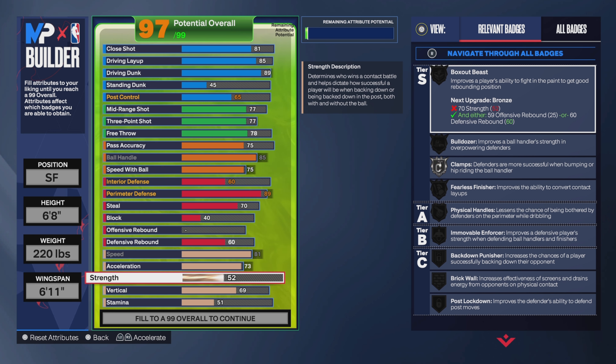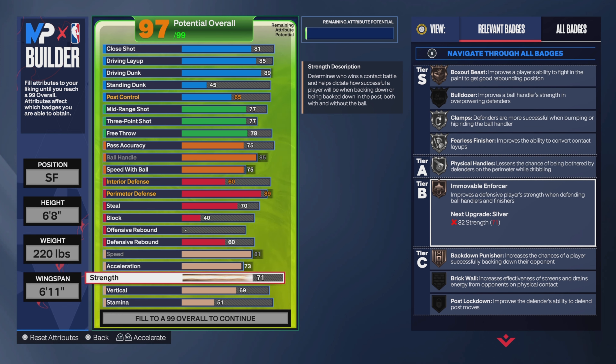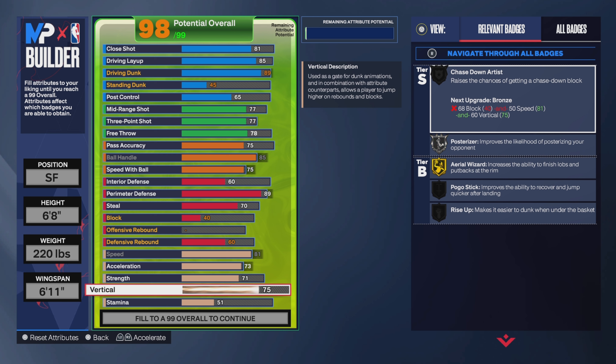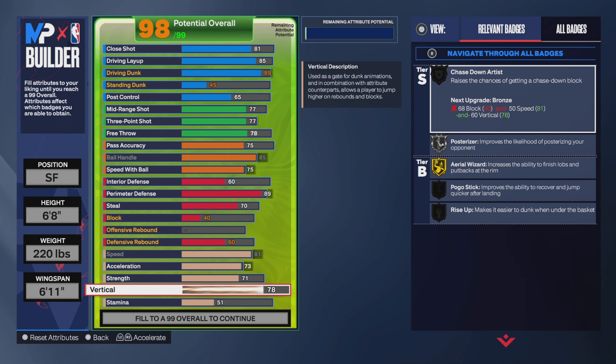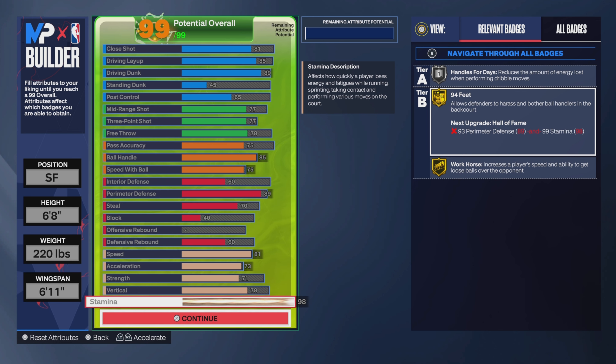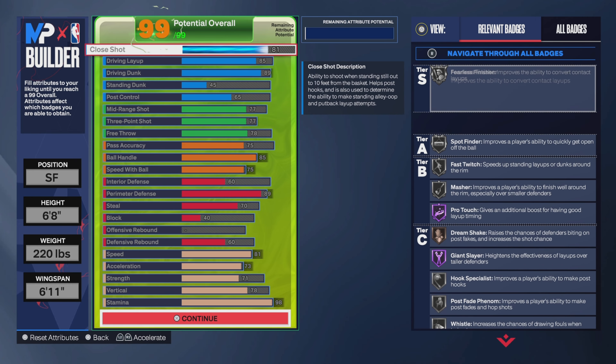For strength, you do need it for certain badges — you want to get Immoveable and Enforcer. Y'all gonna need Immoveable and Enforcer, and that's gonna be very important for playing defense. For vertical, go to 78 because you do want contact dunks — you need both contact dunk animations, so you need a 78. For stamina, put it all the way up to 98. You get Tireless Scorer on silver, 94 Feet on gold, and Workhorse also on gold.